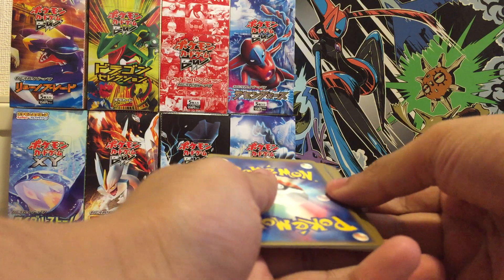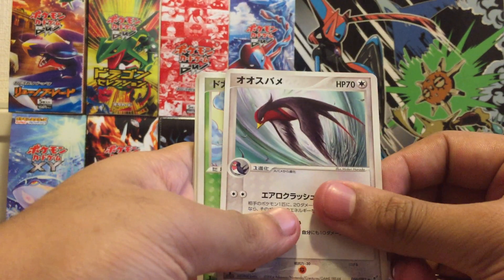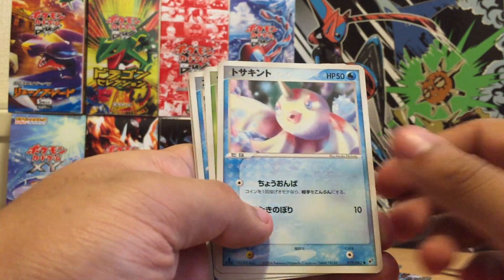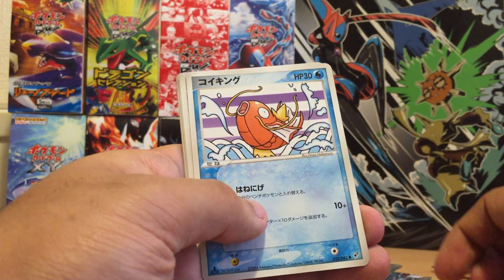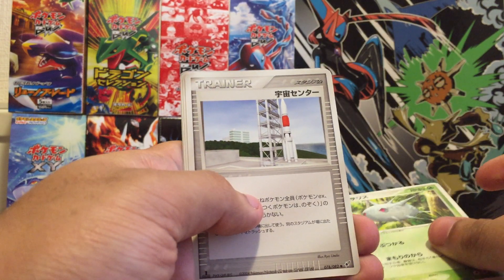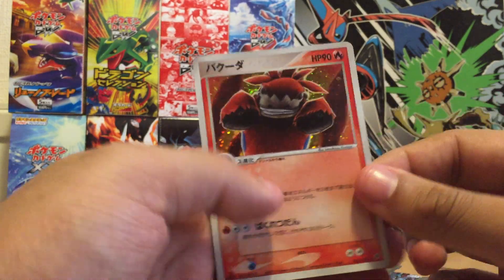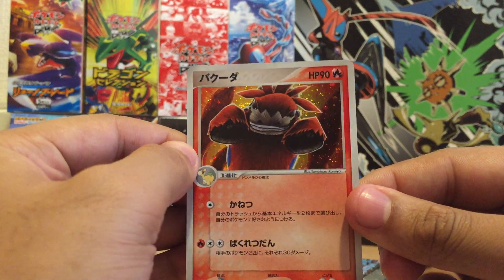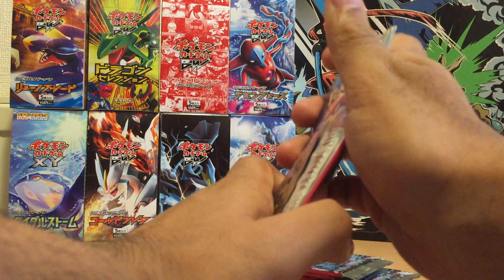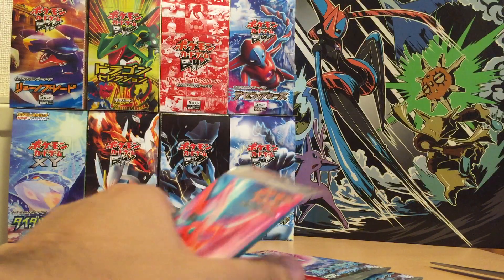I think the first one's the holo — let's put that back. So we've got a Swallow, I think, and Koffing, Slugma, Goldeen, Wurmple, and a magic card — forgot the name of that one. Trainer, Rainbow Energy, Grass Energy, and a Cacturne. I'll mix these holos compared to the Black and White and XY holos — I don't really like them. I'd rather prefer the old-school holos; hopefully they bring those back.